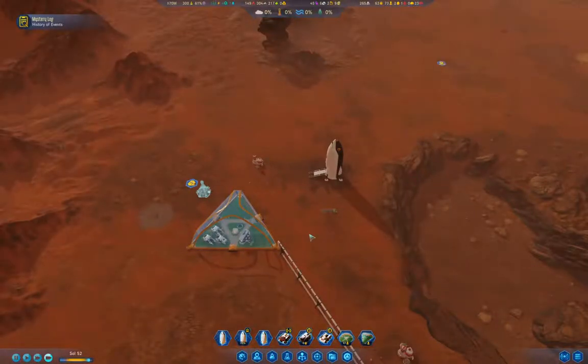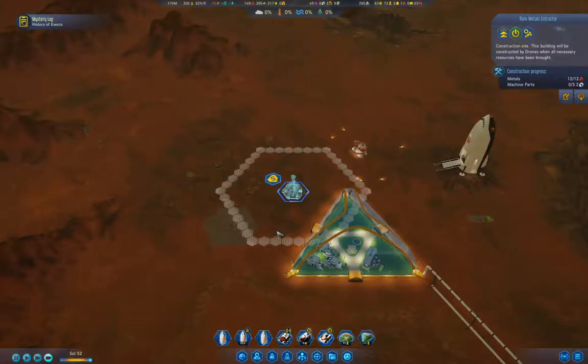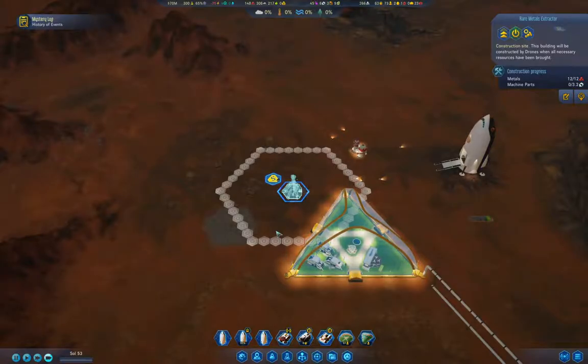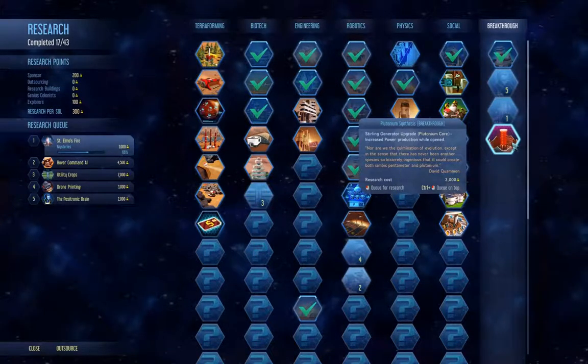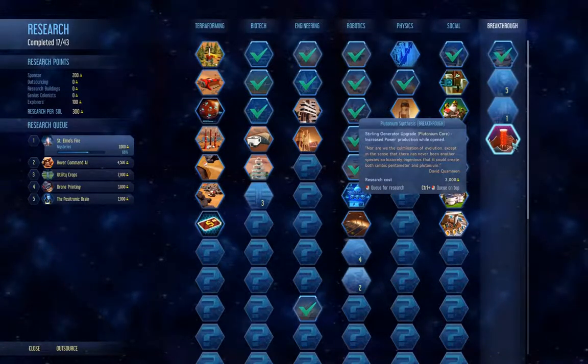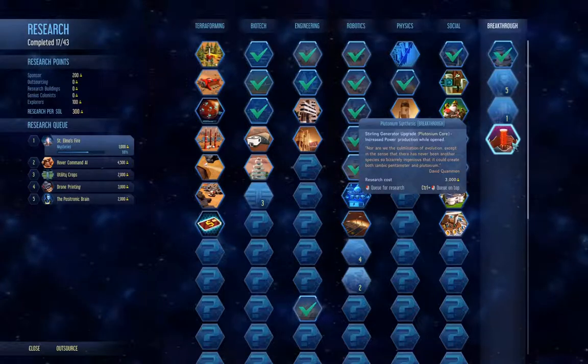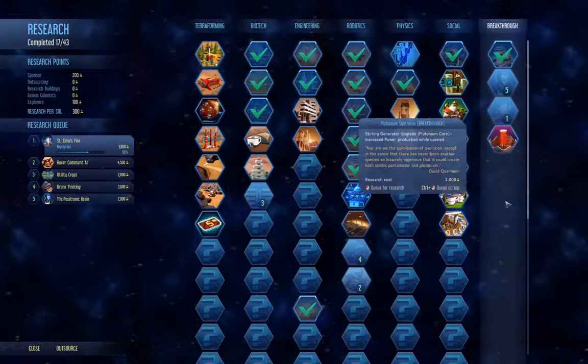We have 23 unemployed people — this is not surprising. A breakthrough discovered: plutonium synthesis — Sterling generator upgrade, increased power production while opened. Not so critical.